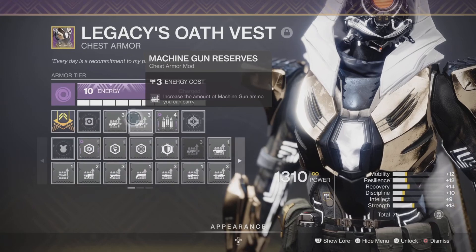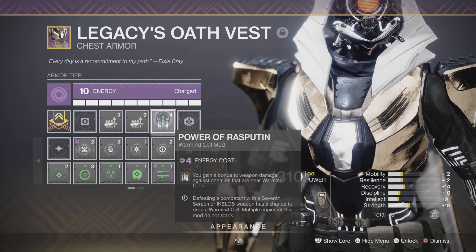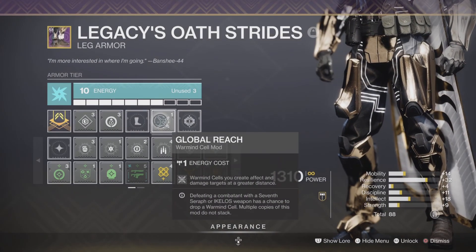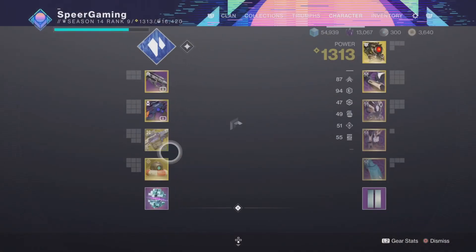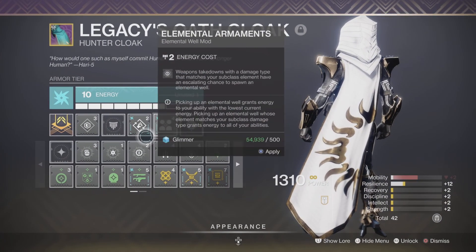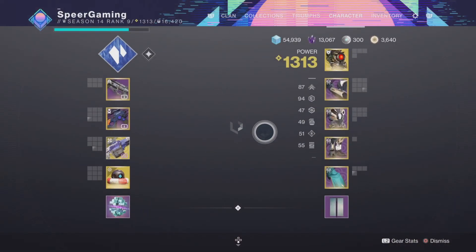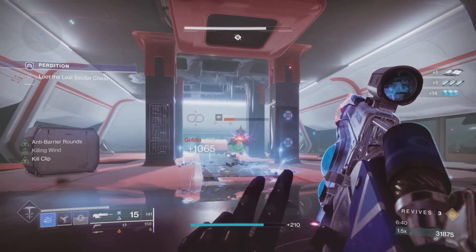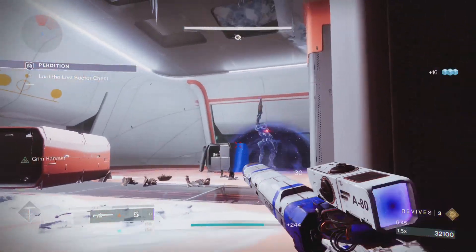On my Arms I have the seasonal mods Anti-Barrier Scout Rifle and Overload Hand Cannon, plus Burning Cells — which creates a Solar burst when a Warmind Cell is destroyed and can proc Wrath of Rasputin for even more cells. On my chest I have Machine Gun Reserves and Power of Rasputin for increased weapon damage near Warmind Cells. Boots have Global Reach and Absolution, and my Cloak has Powerful Friends and Outreach to reduce melee cooldown on dodge.